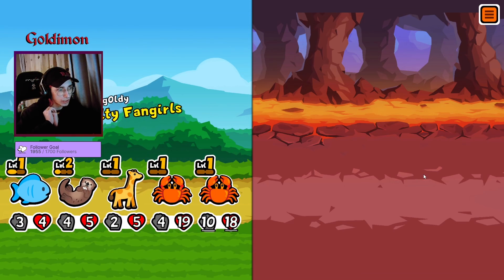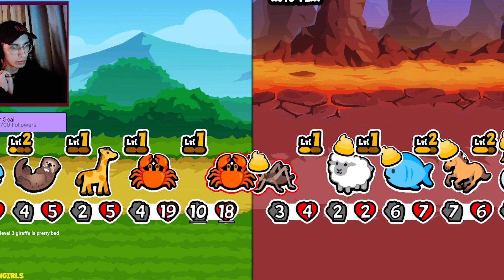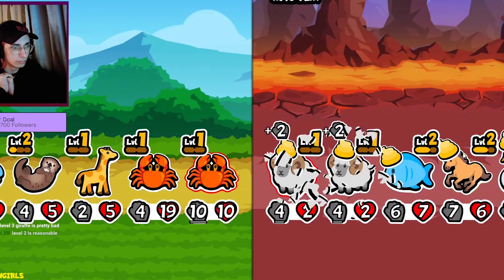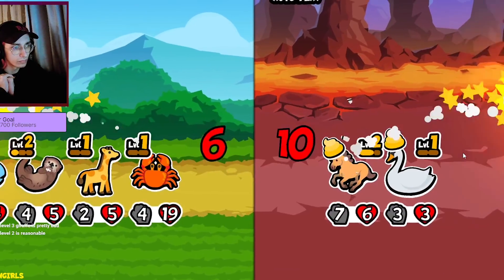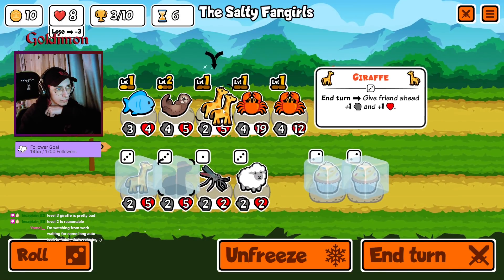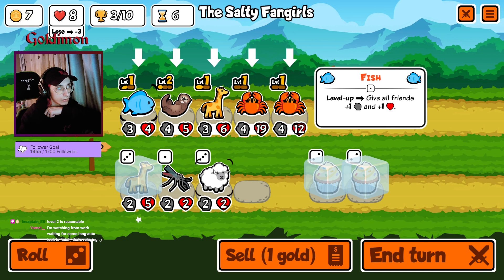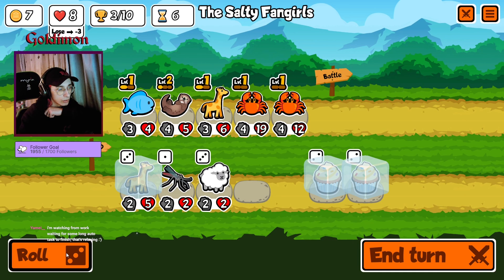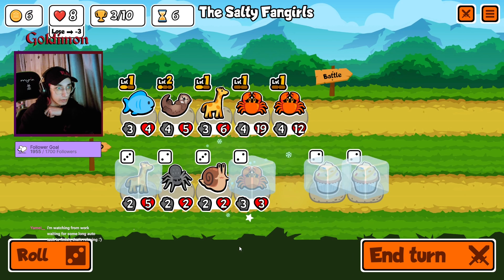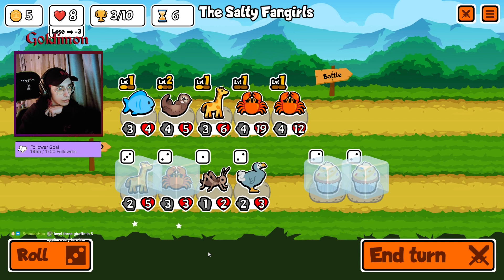I guess we're gonna keep going. We got two cupcakes in the shop — we just need one more crab. We just need some meatballs now. I'll buy this, I think. Yeah, I think we're gonna keep this for round 7. That's nice. Definitely don't use it now. I guess we just roll with the money we have, which is pretty horrible.